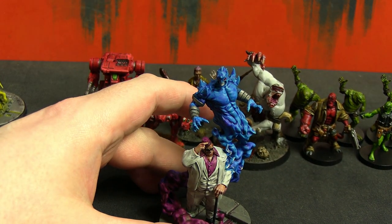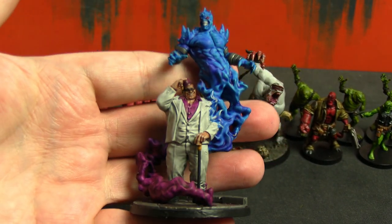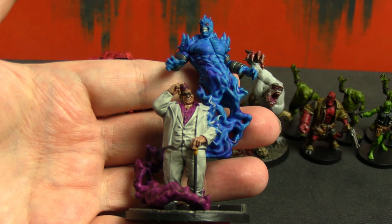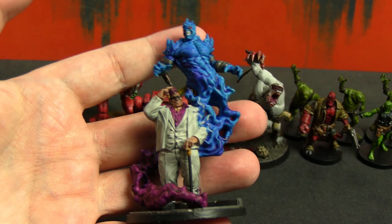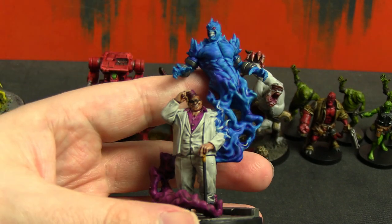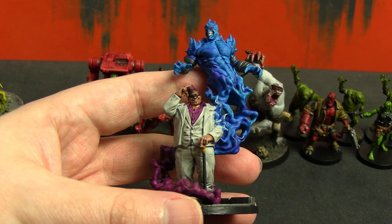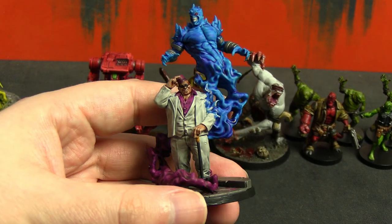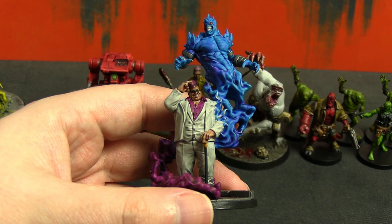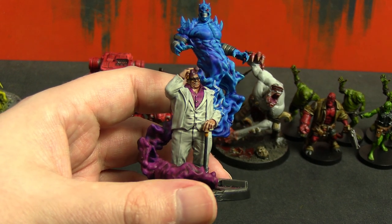Next we're going to talk about Shadow King. I can't pretend to know anything about him — I wasn't familiar with him until he was revealed for this game. He's a powerful mutant, or from a different plane of reality, with a monster inside of him and a rivalry with Professor X — that's who he was bundled with for Crisis Protocol. Cool miniature though, pretty easy to assemble. For his suit I just used that new white contrast shade paint Games Workshop released with the newer wave of contrast paints.